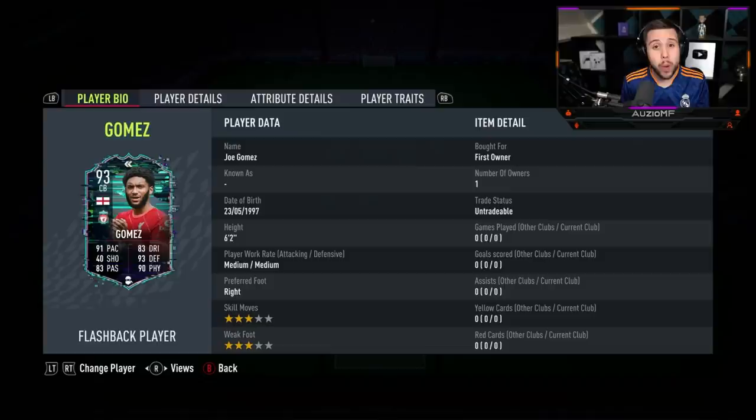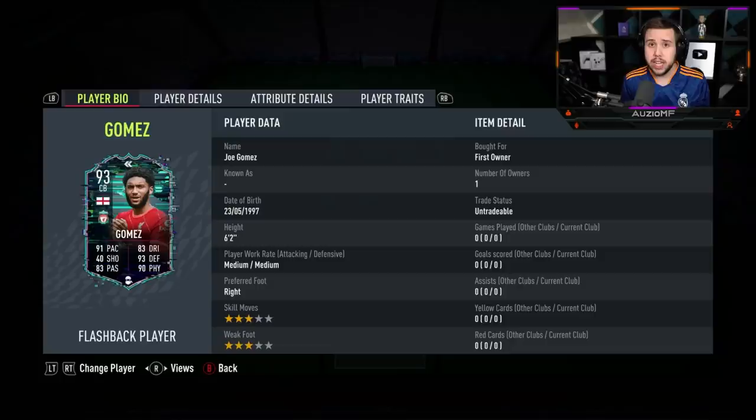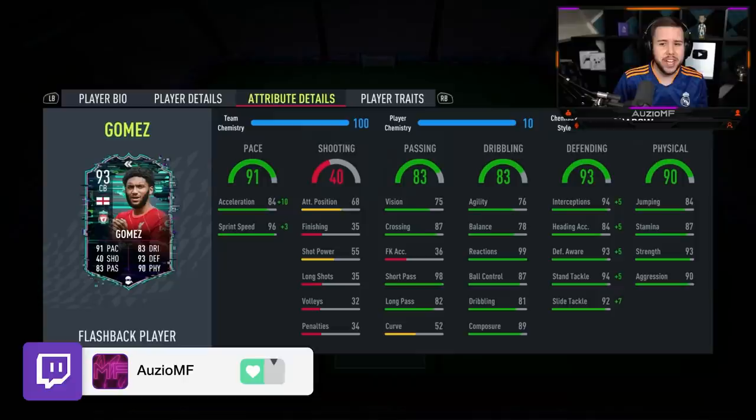It is a card that is looking incredible. He has got 91 pace with 83 dribbling, 93 defending, 90 physicals with 83 passing as well. He's a 6 foot 2 player, so that reach in the centre back position is definitely going to be solid. He's got medium/medium work rates with 3-star skill moves and a 3-star weak foot.